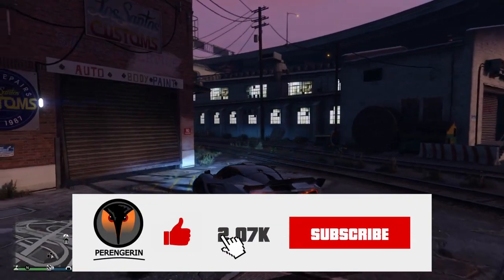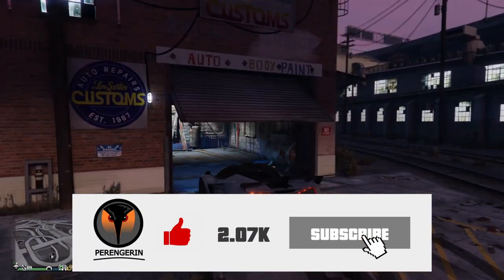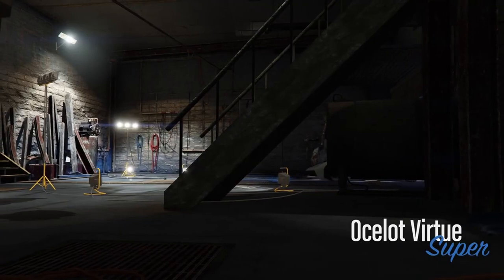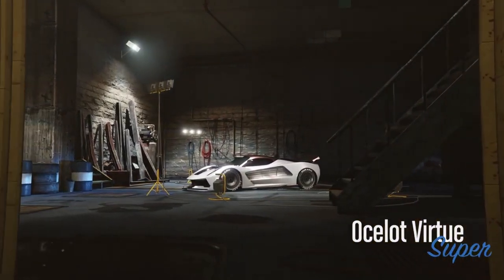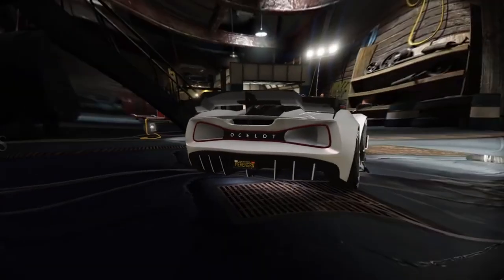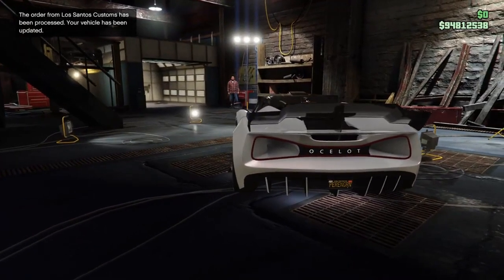The Rockstar License Creator has finally dropped, and it's pretty simple and pretty good. To use it, start up a GTA Online session and go to rockstargames.com/gta-online/license-plates. You can do this on your phone, computer, or tablet.